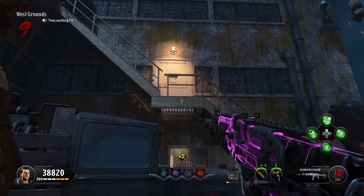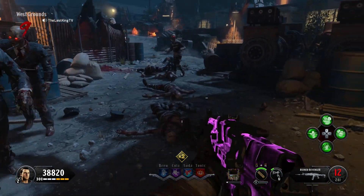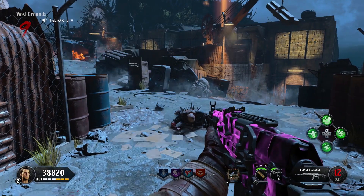You hold R1 with the tomahawk at the stairs there. You see that we collected the skull and it brings it back to you. So it's the first of five locations.